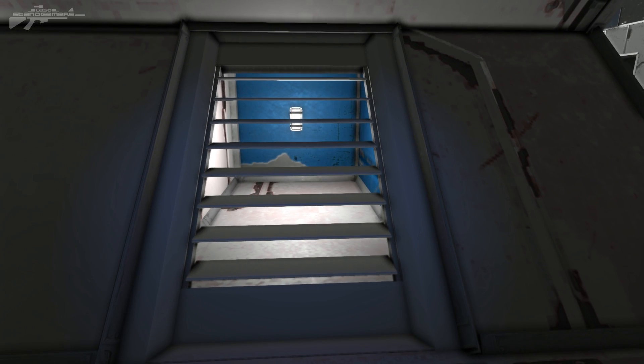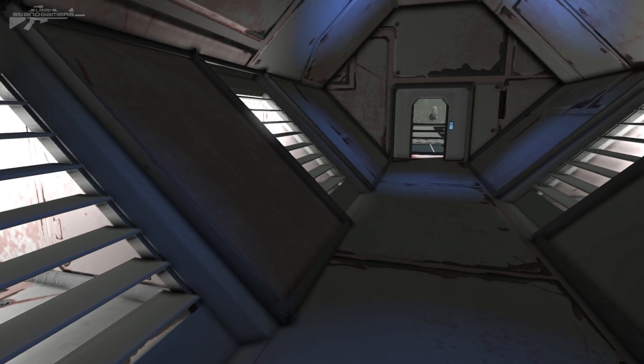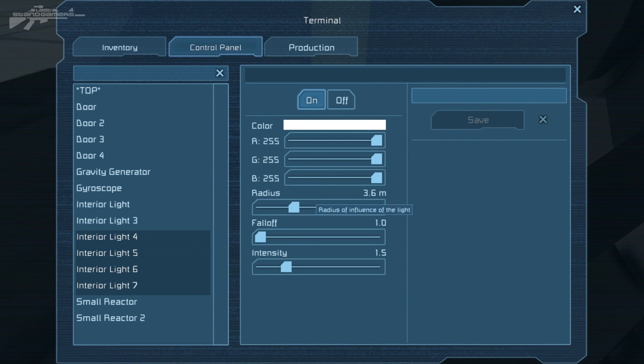We've got lights at the sides and I was thinking we need some warning lights — maybe red ones that can flash when we're under attack and be off at other times. So let's group them up. We go back to the console, drag-select them with shift-click, and now we turn them all red — a nice scary red.